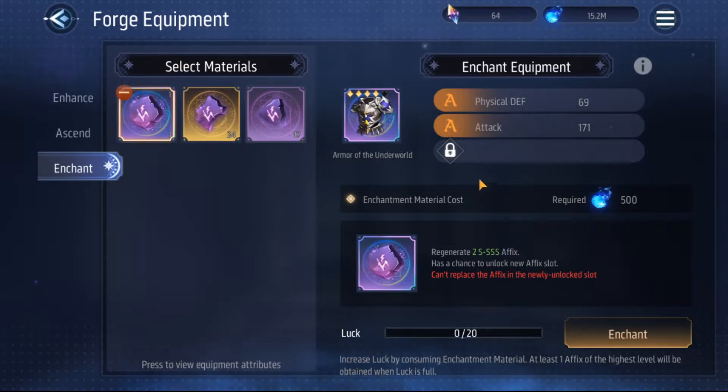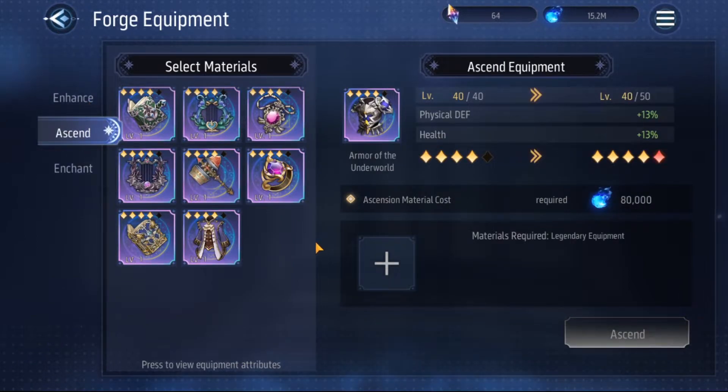For attack equipment at the enchant table, build crit rate first, then crit damage, then physical or magic damage increase percentage, and finally attack percentage. For defense gear, it's physical and magic damage resistance percentage, then HP percentage, then physical and magic defense percentage, then flat physical and magic defense. Generally, prioritize damage increases, then percentage stat increases, then flat bonuses.